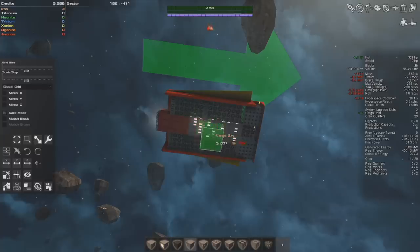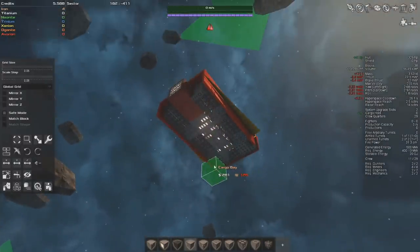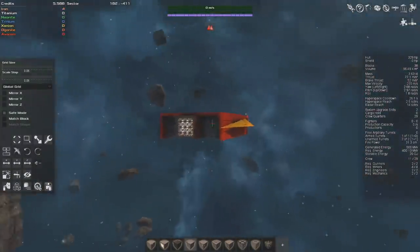It's also really easy in this game to just add and subtract things from your ship whenever you want. So if you're like 'hey I want to pick up some cargo, do some trading,' you can just strap a cargo bay on the bottom and take it away later when you don't need it anymore. So for now we're going to go without cargo bays on this basic starter ship because it's not too important right now.